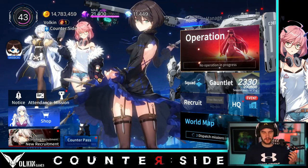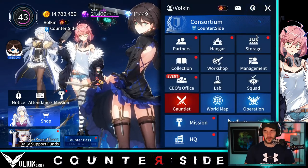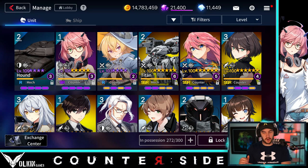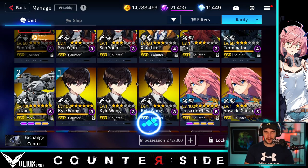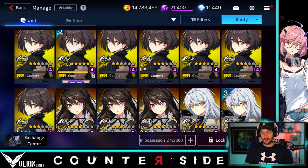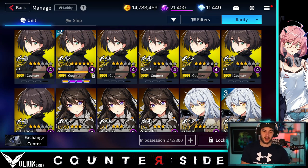Hey guys, welcome back to Counterside. In today's video, we're going to be upgrading Liz. We've got a heap of copies of her. I haven't actually used her yet in arena or anything like that. So we're going to get her to 104 cap and then take her into some arena. If we go over here and check rarity, you can see we've got enough to go through two upgrades. We got really lucky with our Liz pulls and then I used two of my select ones to get those extra two to take her up to another limit break.